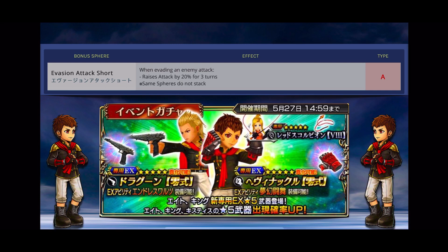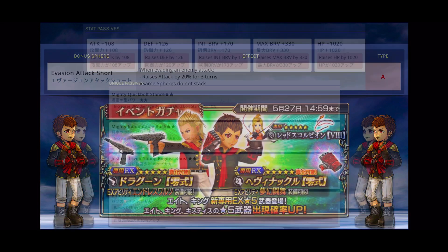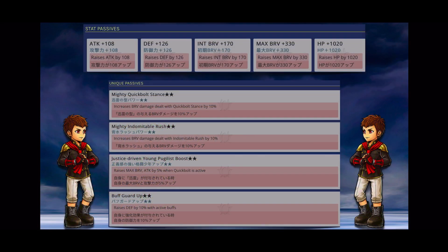This banner is what JP got when 8 was released, and King also came with his EX weapon — pretty useful for King fans, as his EX will execute twice once realized. For stats, I recommend max brave 108 or 330. For unique passives, aim for Justice Driven, Young Pugilist Boost to start. A combination of Attack 108 or Max Brave 330 and Justice Driven/Young Pugilist Boost artifacts would work well for him.